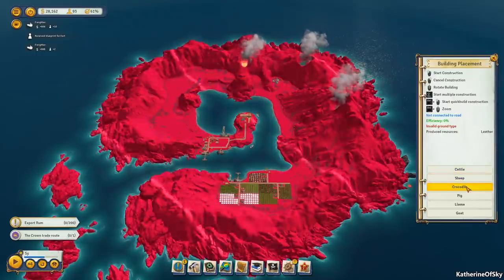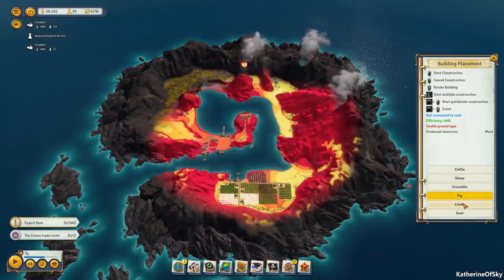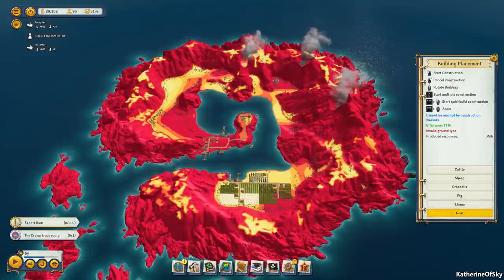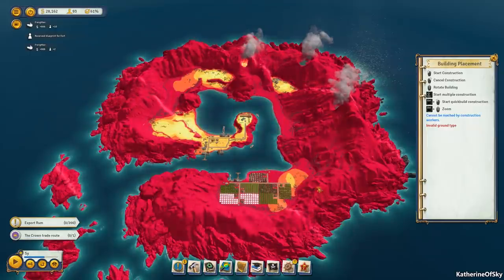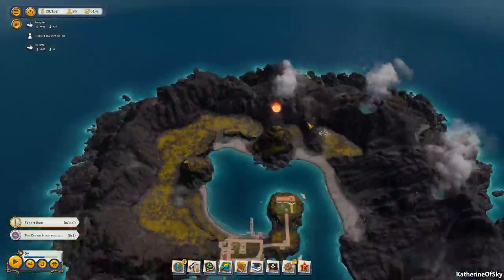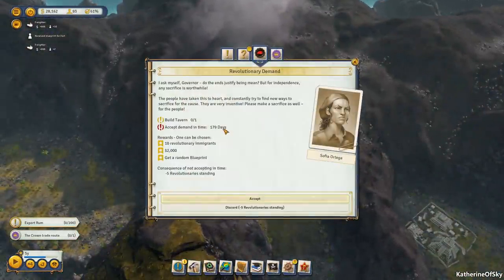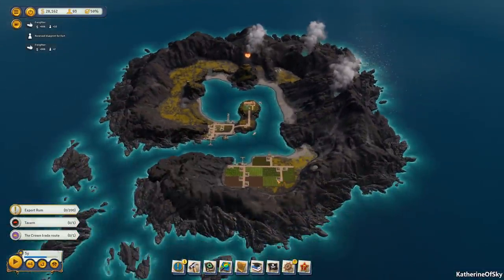Wow — crocodile farming, how nice! I hadn't seen that one before. We could also do logging camps or ranching. Let me check for logging camp possibilities — I don't know if there's a situation where we can replenish the trees yet. Someone wants us to build a tavern — we'll accept that. We need to have our crown trade route. We'll take rum for now and sign the contract. We want to get the export percentage toward 20%.